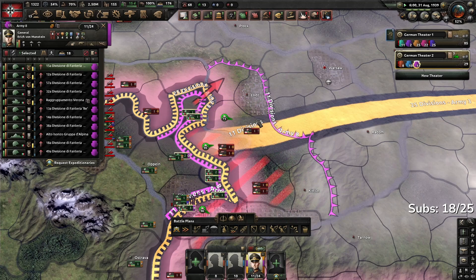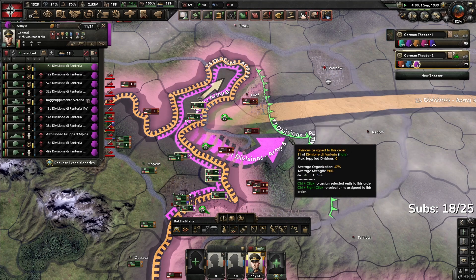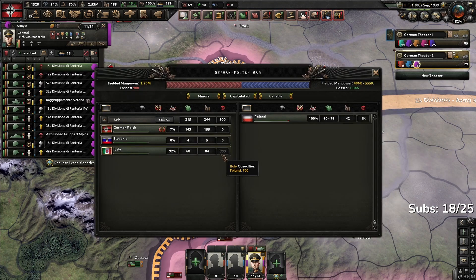For Expeditionary Forces, War Score for taking new tiles goes to the controlling country. However, War Score from casualties goes to the origin country.